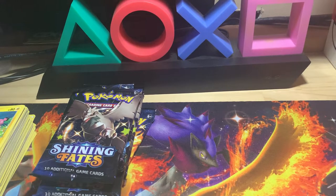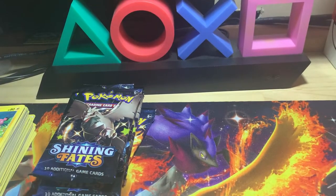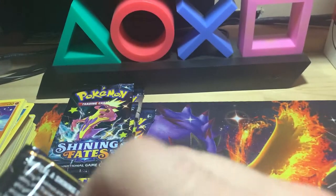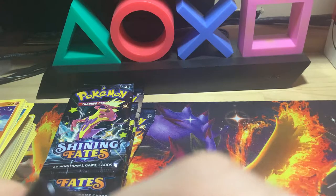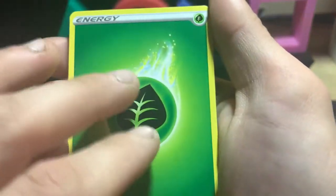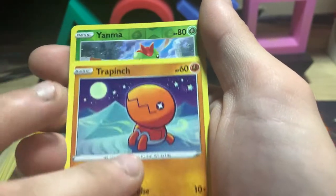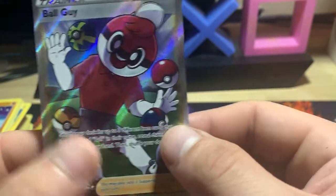A shiny of one of the Galar region starters — not too bad. I don't think I have Grookey; I know I have Scorbunny. I believe I don't have Sobble but I have his first evolution form. Trying to get all of those — maybe just the baby starters. Come on, pack — work with me. Oh we got a Ball Guy! There we go — Yanma for the reverse and then a full art trainer Ball Guy.